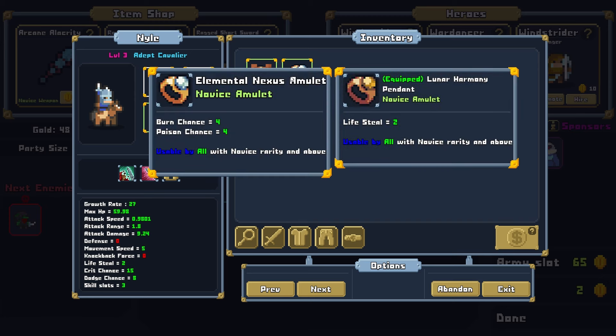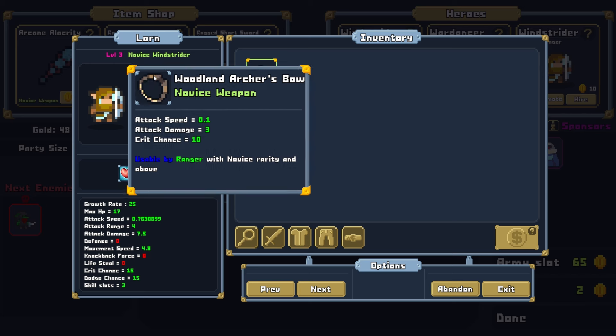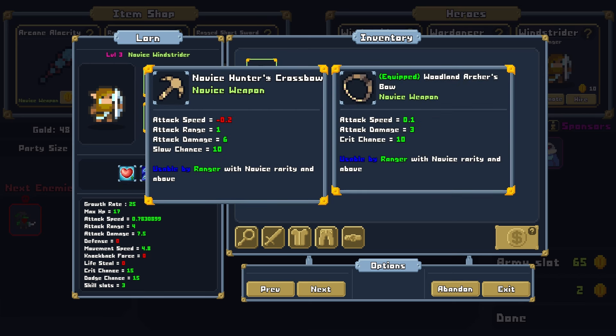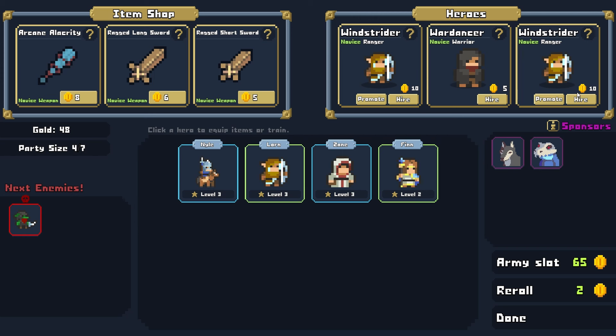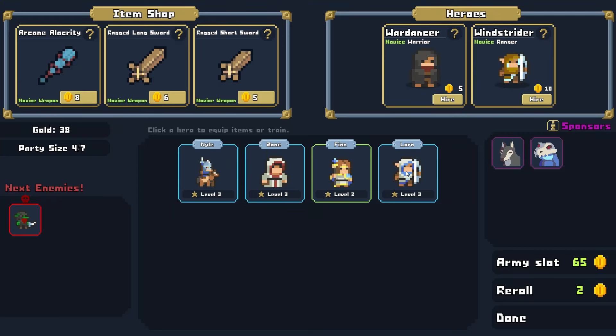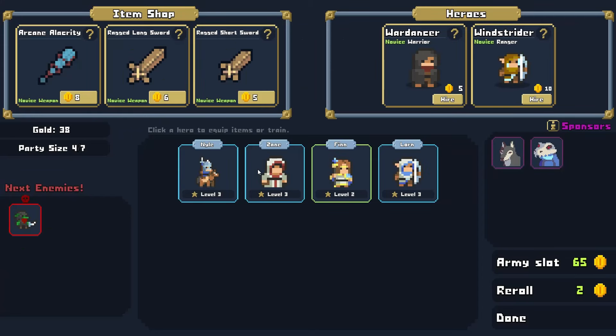Definitely Lifesteal on the Cavalier. Burn and poison chance sounds like a great ring for our bow person. We have attack damage 3 and crit chance 10 versus attack damage 6 but lower attack speed — I think I like the high attack speed for now. And look at this: we do have two Windstriders available, so let's definitely use one to promote. Lorne is now the Adept Windstrider — he's got a white cloak and a bow. Attack damage eight — looking pretty strong.